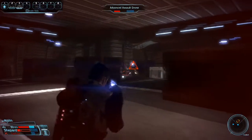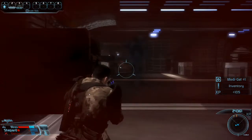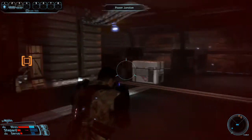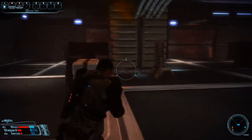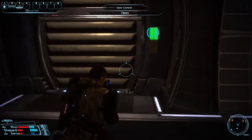The crosshair looks different right now because I'm using an ability that gives me awesome accuracy and it doesn't make my weapon heat.